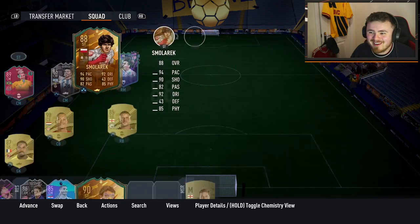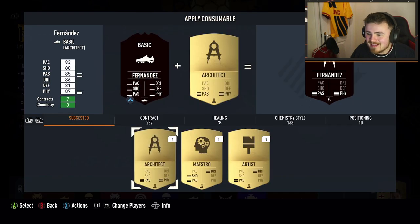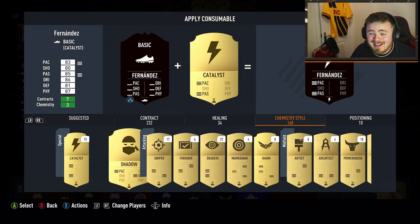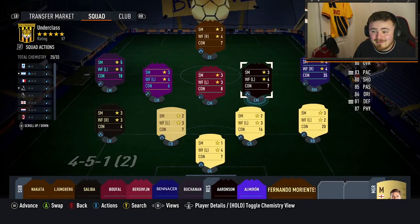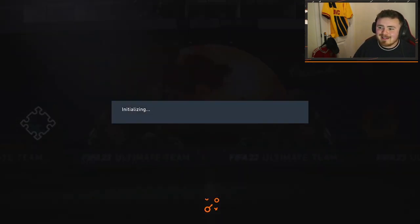It has to be done, and also apply this shadow to Enzo to see what we are working with. Are you ready, lads? There he is - look at that card. Let's go. And then of course the shadow chem style applied to this boy and we are dreaming. It's a W from EA, a W content day and it's something we needed. Let's get into the gameplay - box to box sentiment in a 4-1-2-1-2 narrow. Enzo Fernandez. Let's go.